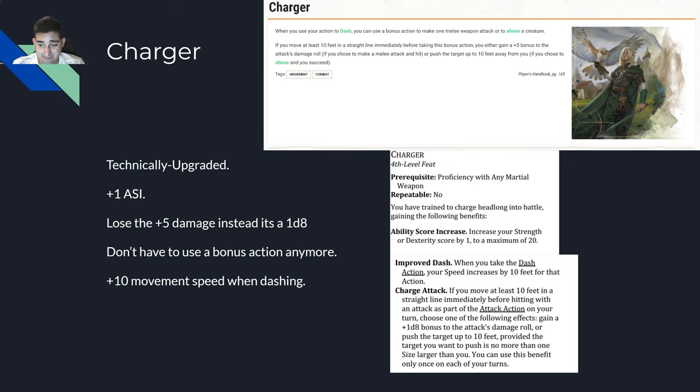Charger got an upgrade: you get an ASI, you lose your plus five damage in favor of a 1d8, you no longer need a bonus action to use it, and you gain plus 10 movement when dashing and can push the target away. But it's still not very good for a fourth-level feat. If you were going to rewrite it, you'd want: if you move 10 feet in a straight line and hit somebody, gain an additional attack. That would make Charger at least half worth it. But that's not what we have, so charger is meh.